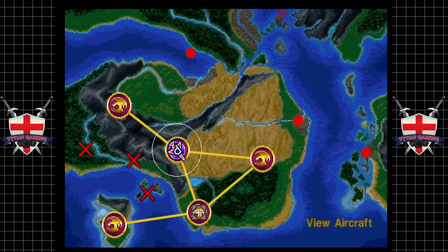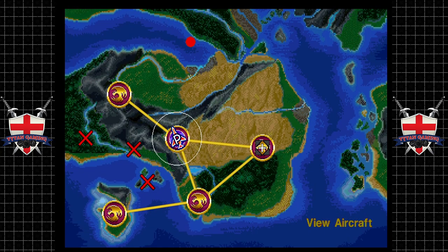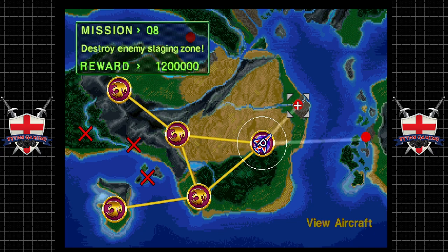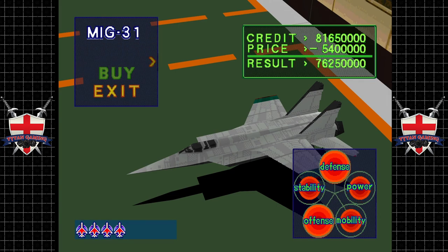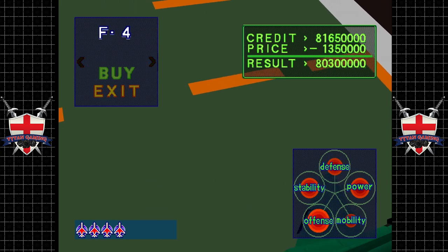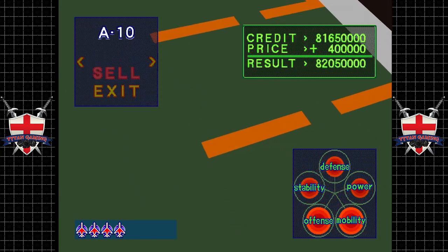Mission 9 — we need to find mission 8. There's mission 8. I can't remember if it said new aircraft were available. We've got the MiG-31, the F-117, the Tornado, the F-4, the MiG-29.